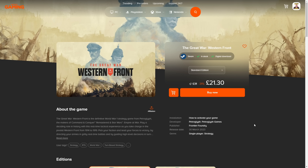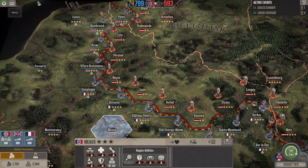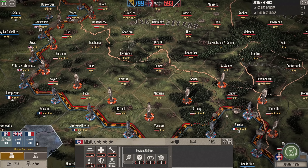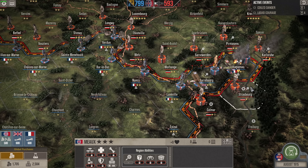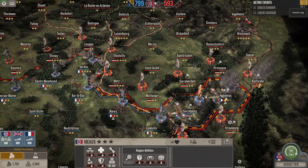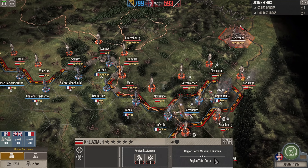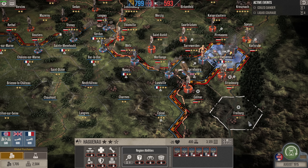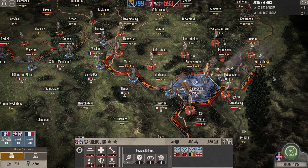Thank you. Hello everybody, welcome to another Moist Tea Gaming video. We are facing the Central Powers, mainly Germany. We are making a breakthrough into enemy territory, encroaching onto their capital area. We've got a combined force of British, French, Commonwealth and Belgian forces in the spearhead.